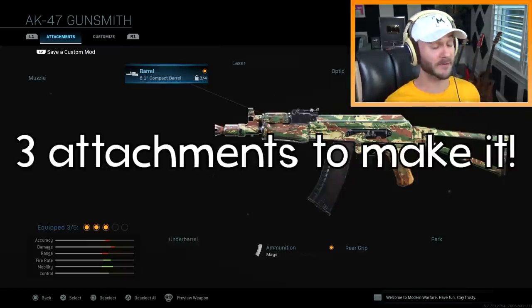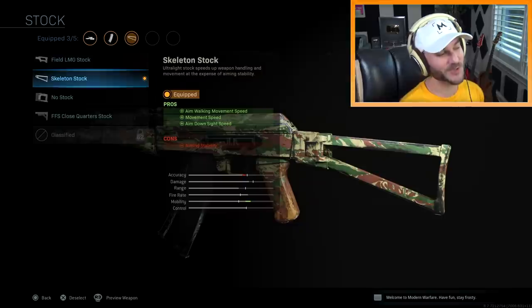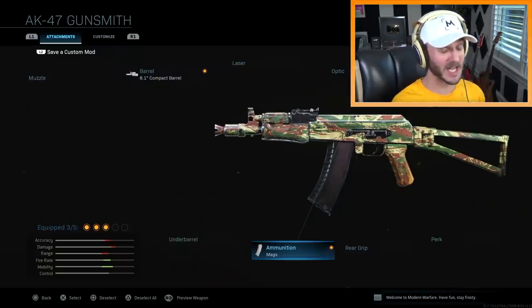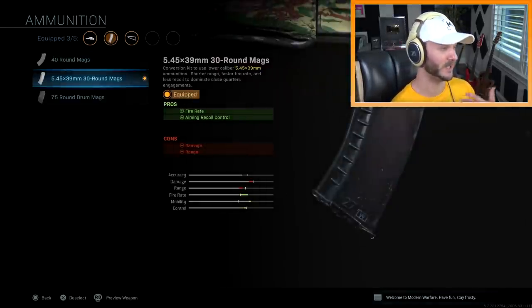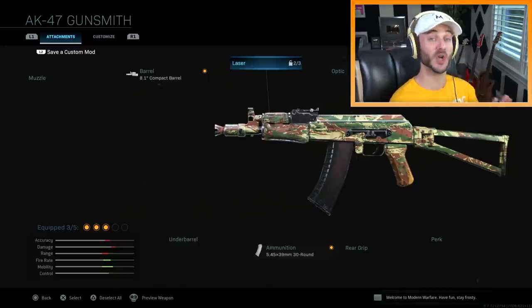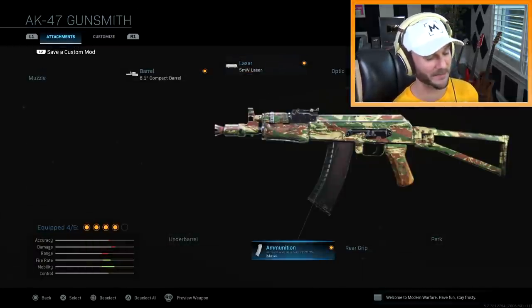You only need three attachments to make the AK-74U in this game. You need the 8.1 inch compact barrel attachment, and honestly I think you can use either the skeleton stock or no stock, but I think the skeleton stock is more traditional for the AK-74U — I'm probably gonna try out both. The last attachment you need is the ammunition attachment which gives it a 30-round mag, which reduces your damage and range but increases fire rate. That's pretty much all you need, but I'm gonna add some extra attachments to make it even better.